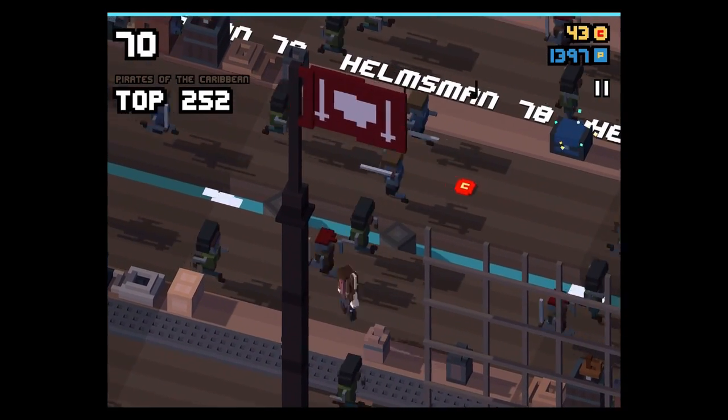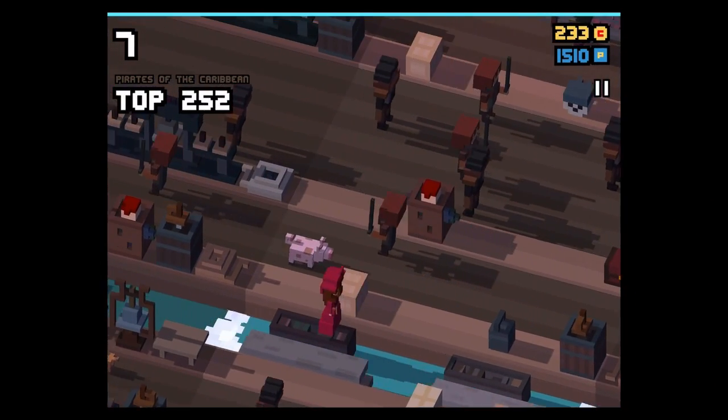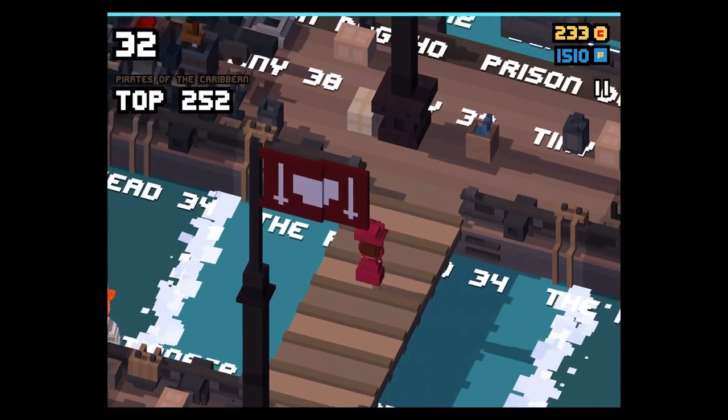We will now switch to the enchanted character. It is a lady — it's the Redhead, and once again it's the enchanted character. You guys know what this means: you can collect up to 10 pixel points a day.